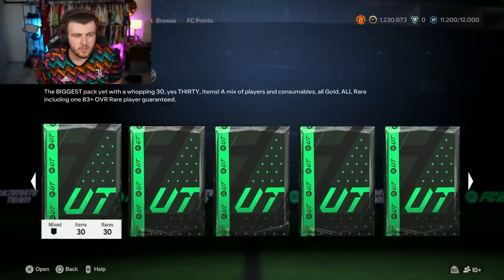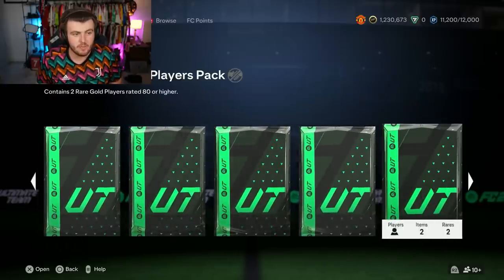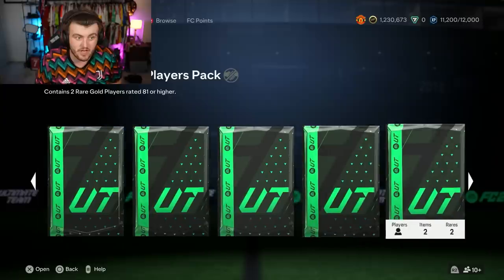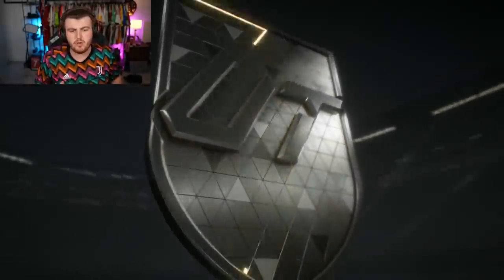So for a total of just over two hours, I've accumulated quite a few decent packs. We've got two 100k packs, a rare mega pack, a couple of two-player packs, an 85 times two - which is obviously only available if you have the game early from the Nike Mad Ready objective - two 81 doubles, and then some smaller packs like premium golds.